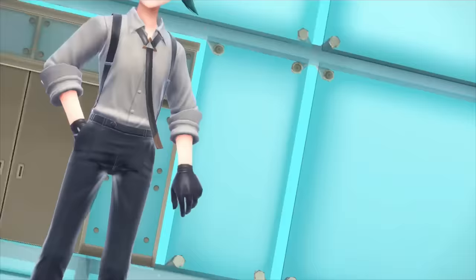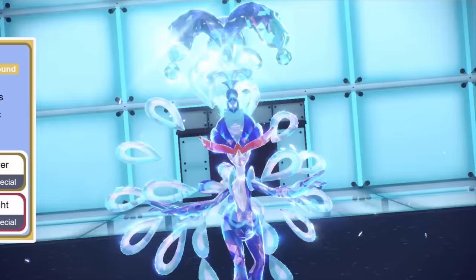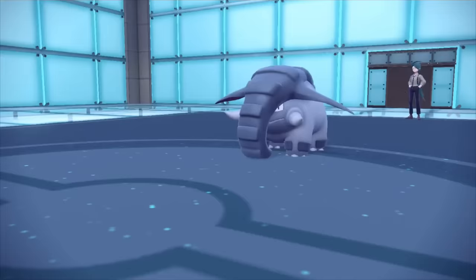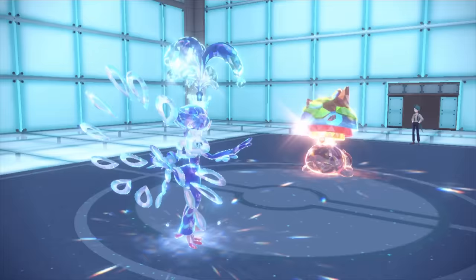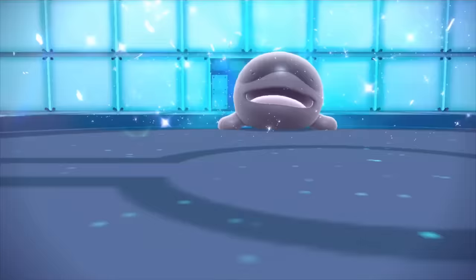First up is Rika, representing the ground types. It's important to Terastallize Quaquaval into a pure water type to discourage them from using Future Sight. A couple Bulk Ups later, and this is your standard sweep with Aqua Steps. However, for Clodsire, we go for the Close Combat because the spiny fish has Water Absorb as its ability.